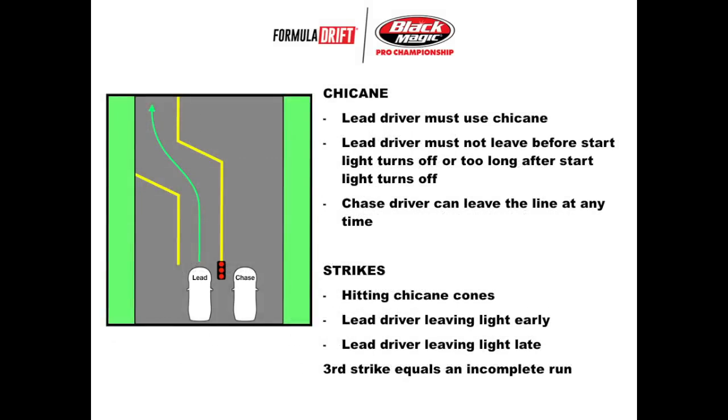The next slide is the start line chicane. This one must be really annoying for the drivers, as we've been seeing this slide for many years at every single tandem meeting, but we go over it anyway. The lead driver has to go through the chicane; the chase driver just goes beside it. The lead driver needs to leave the start light when it goes off — if they leave too early, they get a strike; too late, they also get a strike; if they hit a cone, they get a strike. The third strike means it's an incomplete, essentially a zero for that run.